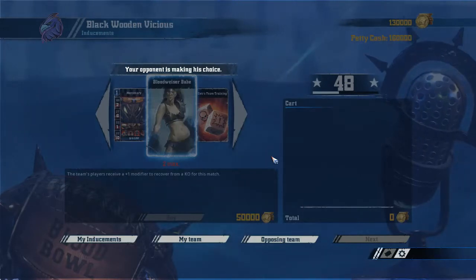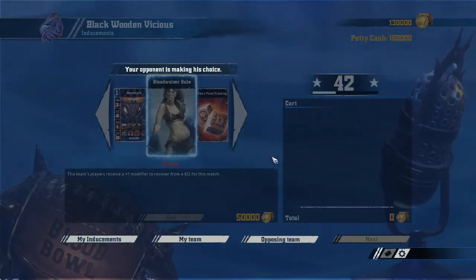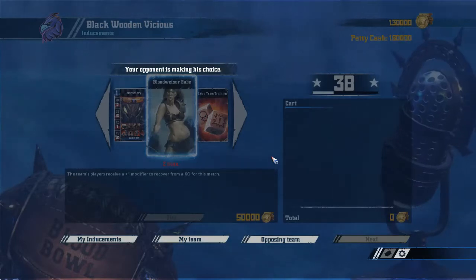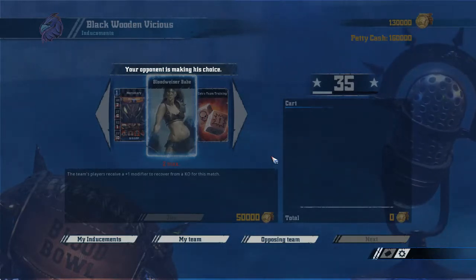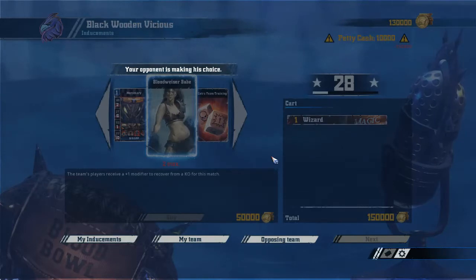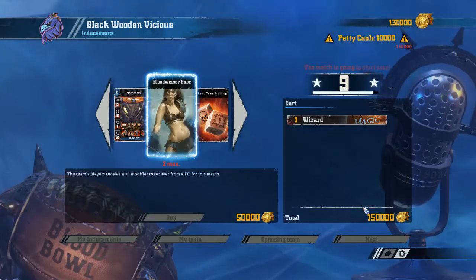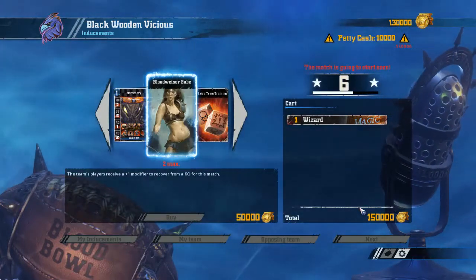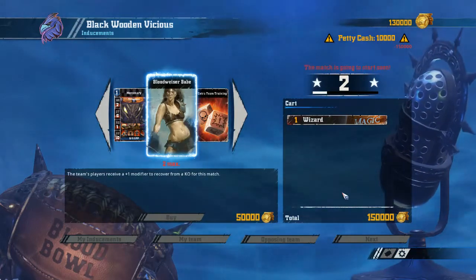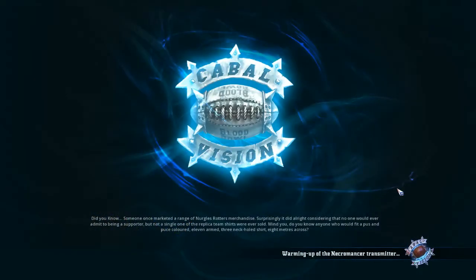I'm not sure yet what we're going to go for — probably Tackle, because it makes the knockdown more likely even though it makes the injury less likely. Strip Ball most likely shouldn't play that big of a role because we do have Sure Hands, but if we're ever forced to put the ball on a player without Sure Hands, he could push it out of our hands. Strip Ball also means I need to use my Thrower more often than I sometimes would.